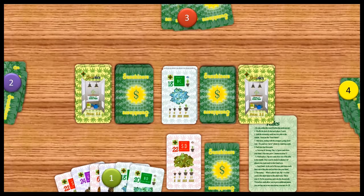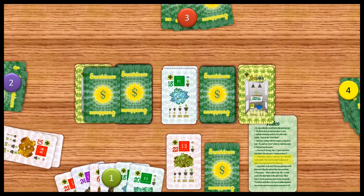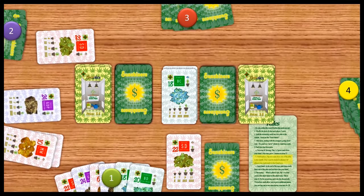Next, player 2 goes. He's going to plant 2 at the beginning of the turn. Then he's going to go to the marketplace — flip 2. Trading is now open. He's going to plant one of them, that GDP.